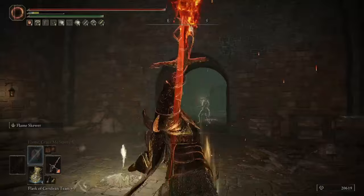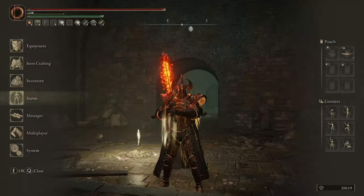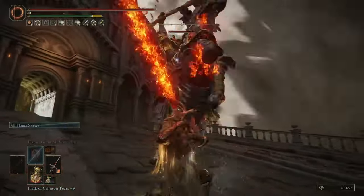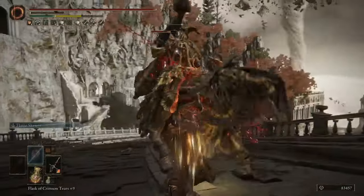Since that extra AR our Ash of War added was purely fire damage, that's going to be increased by all of our fire damage buffs as well. Because of that, we can use things that buff fire damage, such as the Fire Scorpion Charm and Flame Shrouding Cracked Tear, and the vast majority of our sword's damage is going to be increased by that — whereas it would be far less if the weapon's fire damage could not get this high. When given a fire or flame affinity, the Fire Knight's Greatsword simply has an insane base damage that can be buffed extremely well.